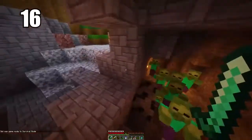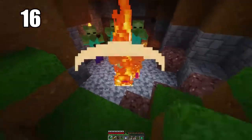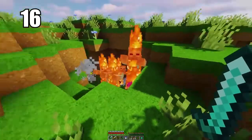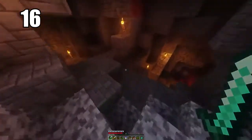Number 16: mobs cannot spawn on half slabs. They can essentially spawn anywhere except on half slabs, so use that information however you like. If you want to line something with half slabs to prevent mob spawning, go ahead. It's not super practical for every situation, but it's definitely good information to keep in the back of your mind.